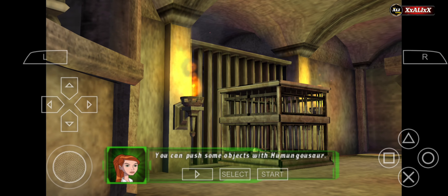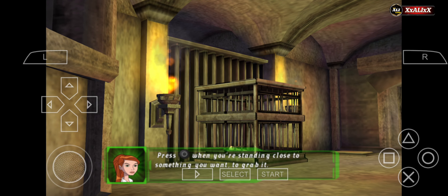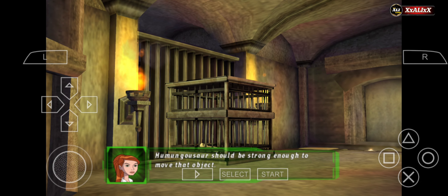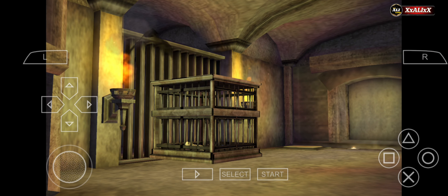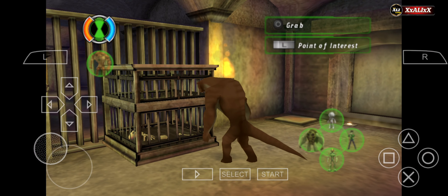You can push some objects with Humongosaur. Press the circle button when you're standing close to something to grab it. Press the circle button again to let it go. Humongosaur should be strong enough to move that object.